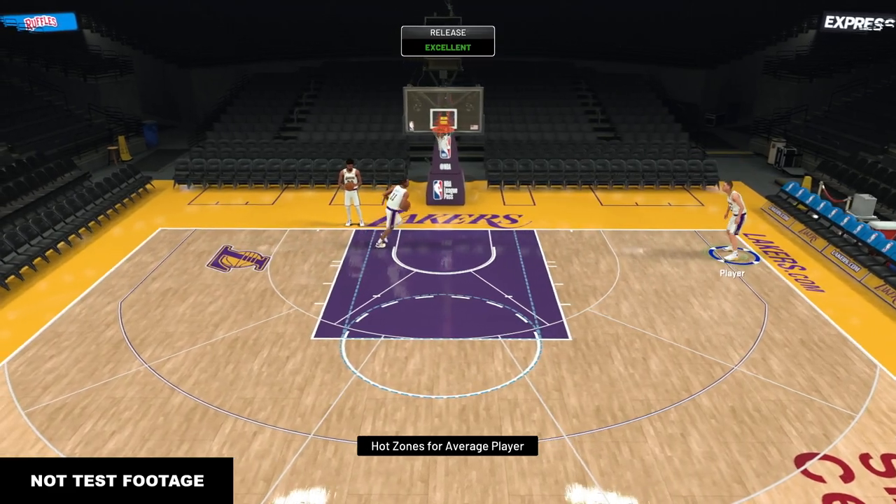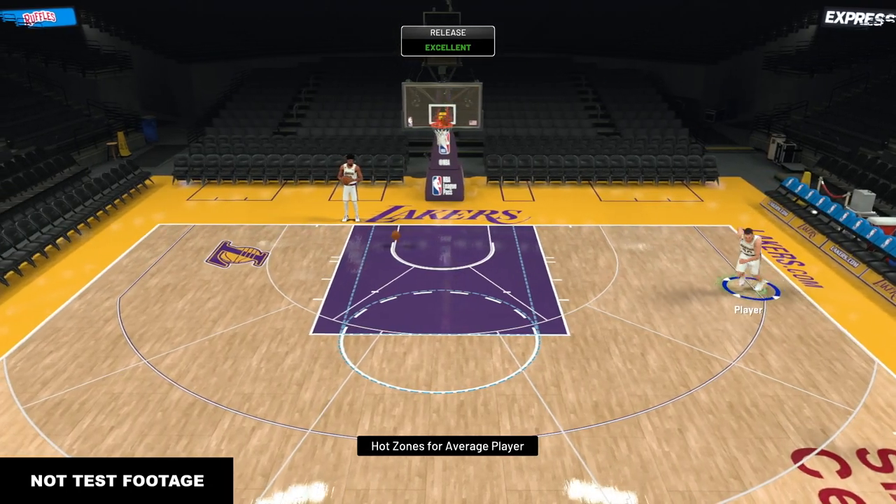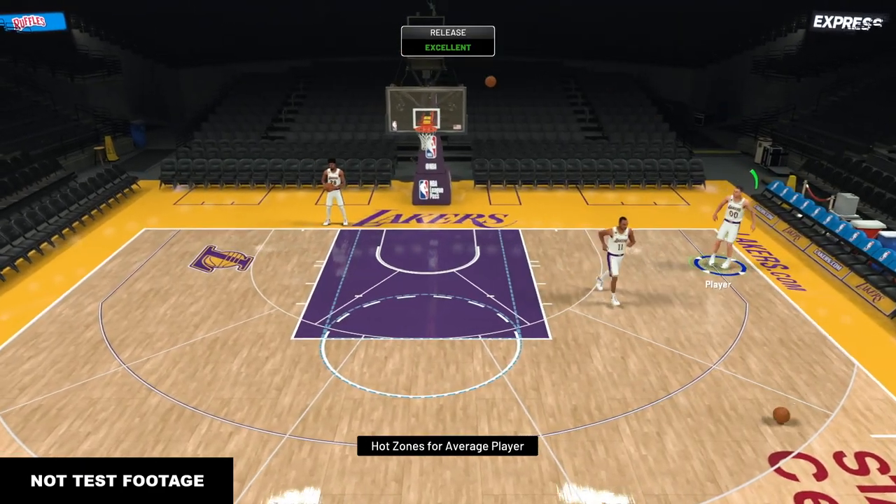50 of those corner shots were with the left-handed player, and then after 50 shots, I would edit the player and change his dominant hand to right-handed, then take 50 more shots. I did the same thing at the top of the key, so the entire sample size was about 200 shots.